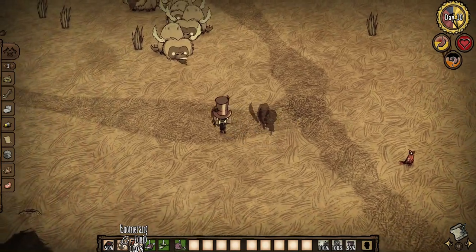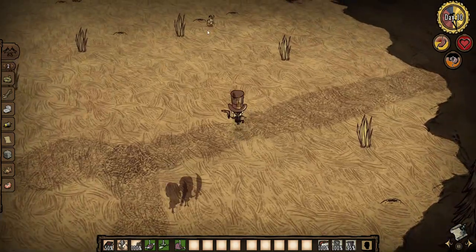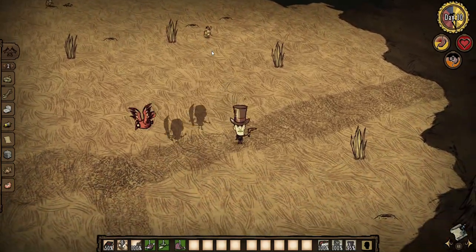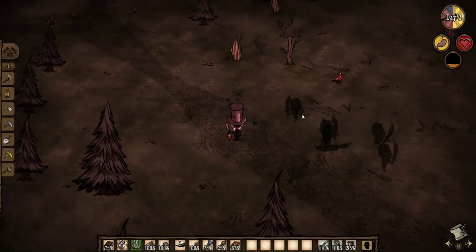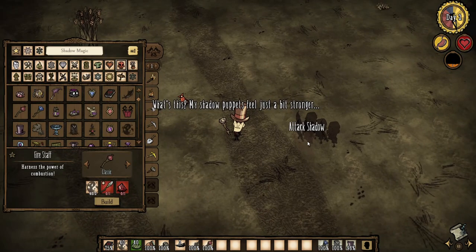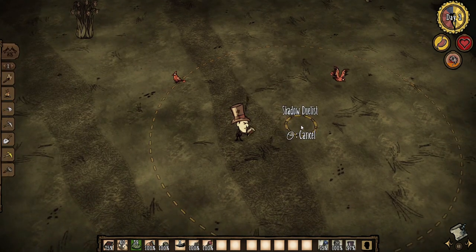If you want to unsummon your duelists, just stand outside their circle for 10 seconds if they are not active. If they are actively fighting something, good luck. The only way to unsummon them is to wait for the fight to finish or to hit them with an attack, which is pretty difficult considering they are small, fast-moving, see-through targets that will be next to a hostile mob. So you either have to run right up to them with a melee weapon or hit them with something from range, which can be kind of expensive. The cheapest option is probably the fiery pen since Maxwell can get one just at the cost of sanity. Boomerangs are somewhat cheap but they are slow. The other options are ice staffs or fire staffs, which both cost gems. That's one of the biggest drawbacks to the duelists — your inability to easily recall them.